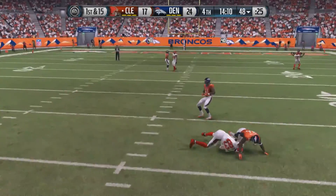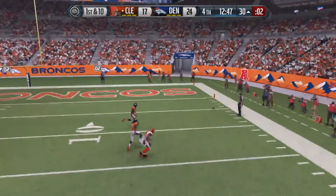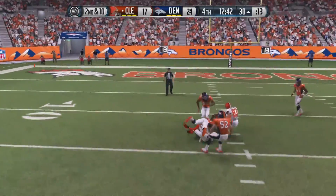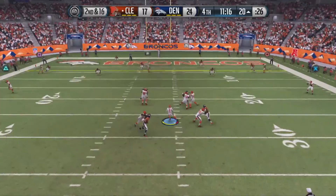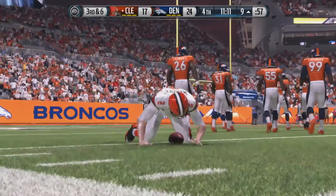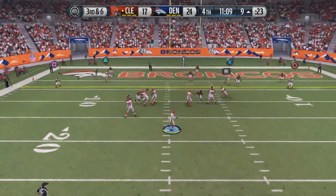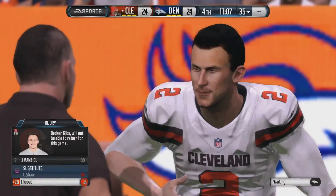Manziel and the Browns take over. Brian Hartline reels in a catch and Manziel is 8 for 9 on the day. Entering the 4th quarter, his pass is off the mark — incomplete. On 2nd and 10 from the 30 of Denver, Manziel fires and it's caught by Andrew Hawkins for the first down. Manziel looks good in his time. He steps up in the pocket and takes off, heading for the sideline — but he's hit short of the first down and goes down injured. We'll have to wait for an update on Johnny Manziel. Connor Shaw comes in and his first play is a pass — touchdown to Terrence West! The Browns tie the game at 24 apiece.